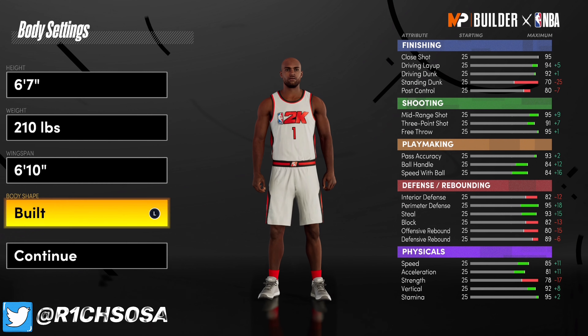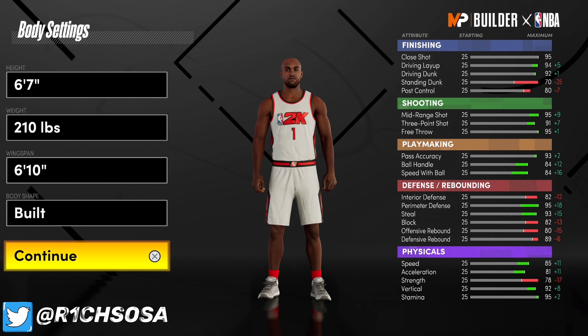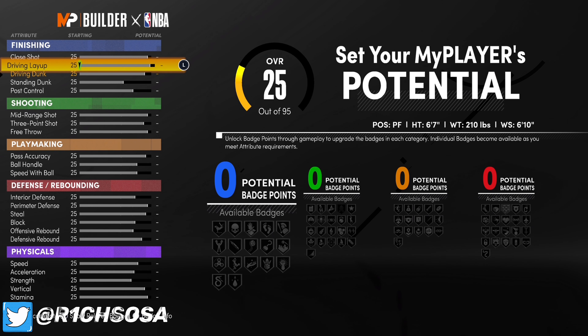With the wingspan you can go max or even the lowest, but I like 6'10" because at 99 we're going to be able to get all the contact dunks. We're still going to be able to have a high 93 ball handle, everything is really good, and we get the pro dribble moves. Let's go ahead and get right into it.